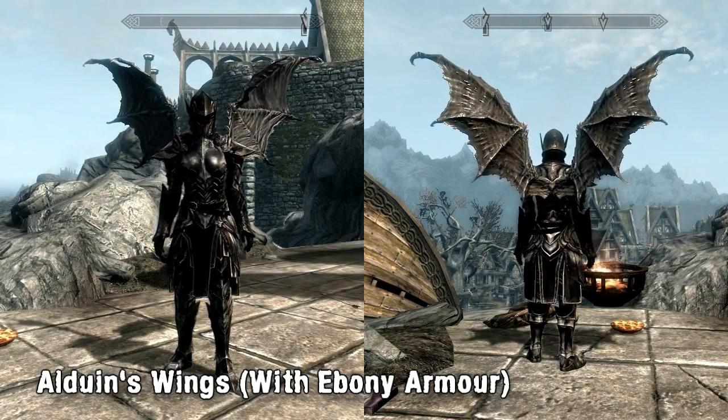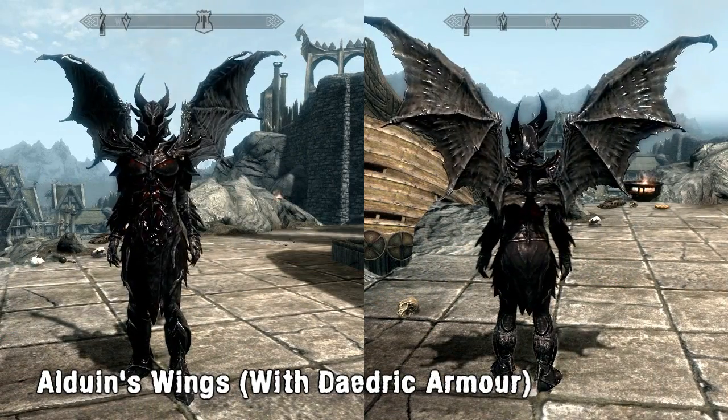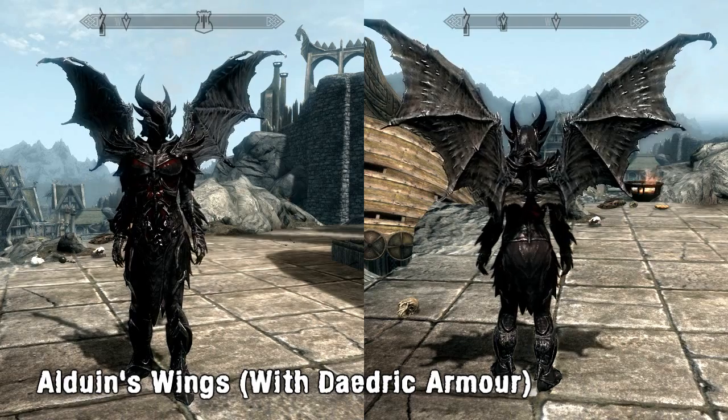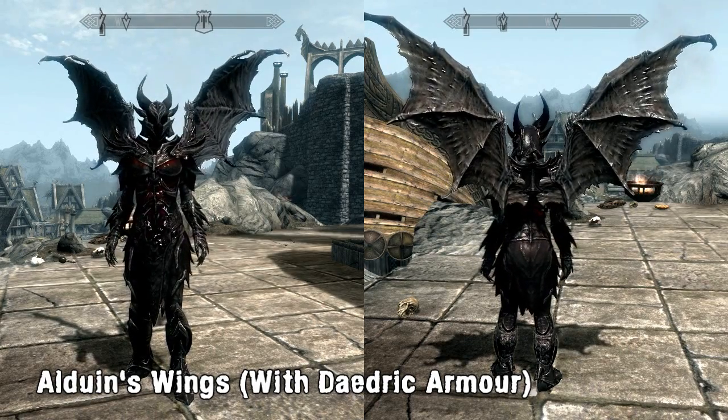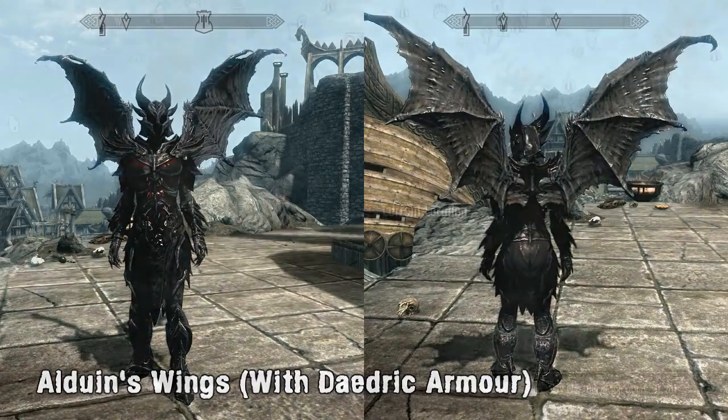The wings are completely standalone and use copies of the texture used on Alduin's wings, so the original wings won't be changed in game. They can both be enchanted to add whatever stats suit you, and in the video you can see them being worn with the Ebony armour set first, and the Daedric armour set second.